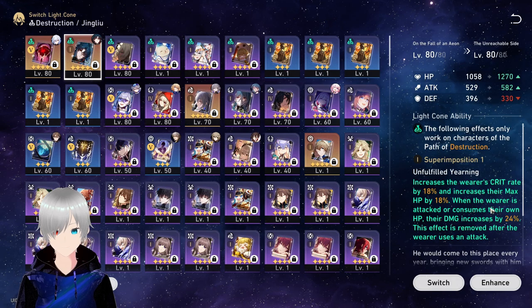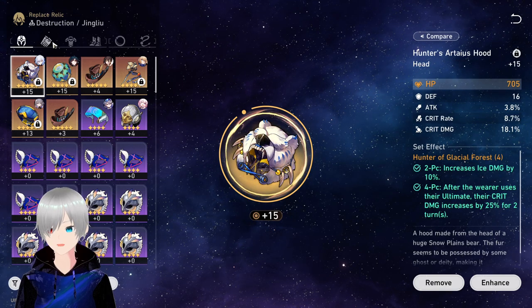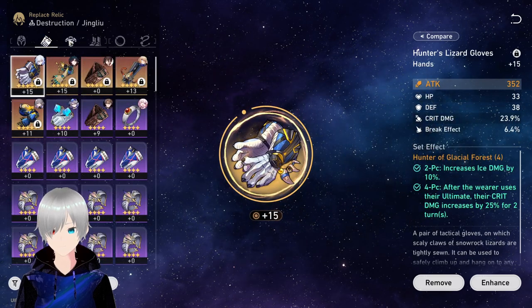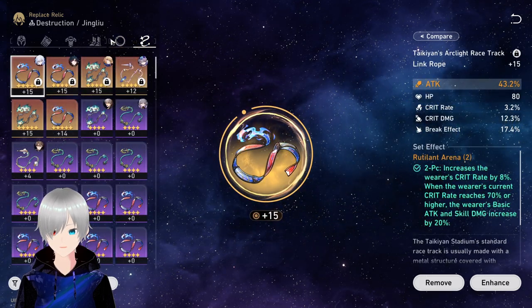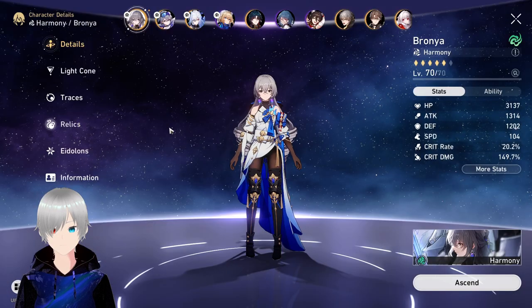Jingliu's artifact set is of course the Hunter of Glacial Forest. If your artifact is something like what I have, you're good to go. If it's a bit worse, that's all right too — just work with what you have.